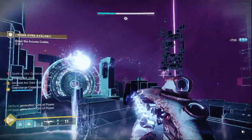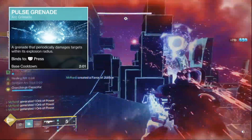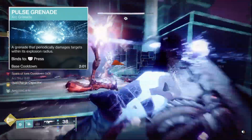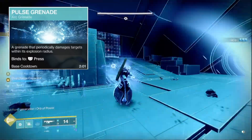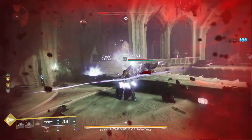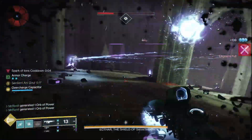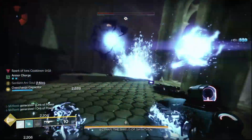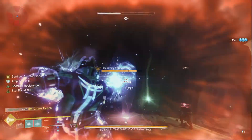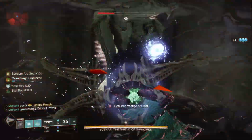For content that doesn't need champion coverage, I'd switch to pulse grenade, which generates tons of ionic traces — little traces of arc energy that track back to you and give you ability energy. Pulse grenades are also just great for their overall damage and taking out stronger enemies. When you use Getaway Artists to consume your grenade, you also get a sentient arc soul, which is a juiced-up version of regular arc soul that fires a burst of five shots each time instead of the regular three.